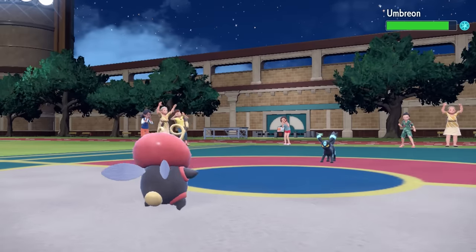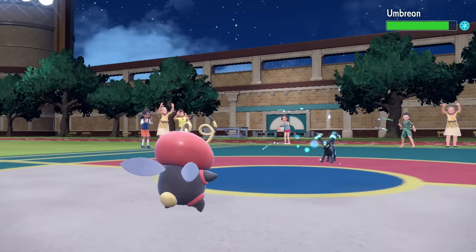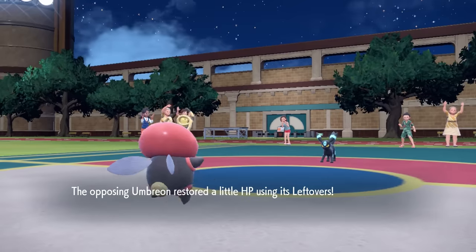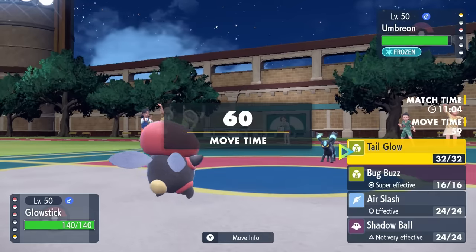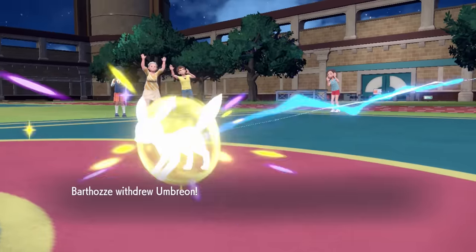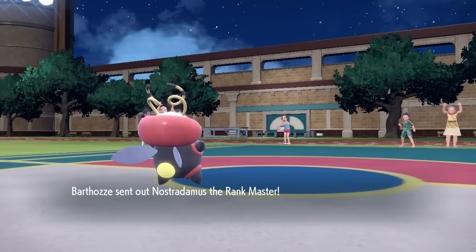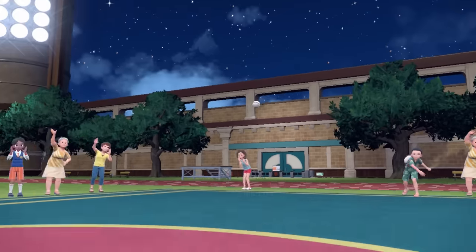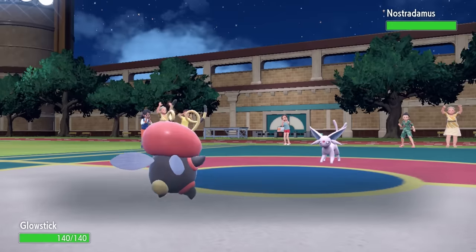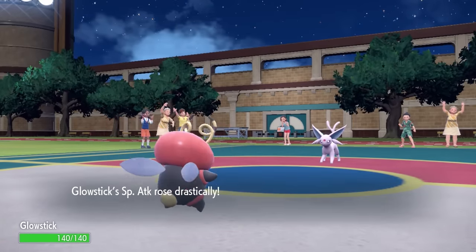I'm going to hard switch into the Volbeat, figuring Umbreon will likely stay frozen for at least a turn. I can come in for free and go for a Tail Glow, and then Bug Buzz finishes off both Eeveelutions. Umbreon does stay solid, and Volbeat is kind of being a dick, just dancing in front of him. This thing is near full HP again with leftover recovery, so I go for the Tail Glow. After cracking the old glow stick, the Volbeat is in full form. I have the Focus Sash knowing I can take an attack from anything, and they decide to hard switch into the Espeon. I go for another Tail Glow, giving a nice drastic special attack boost.